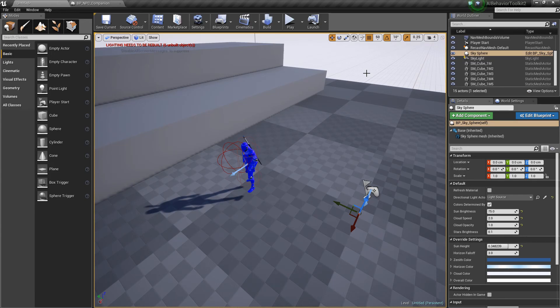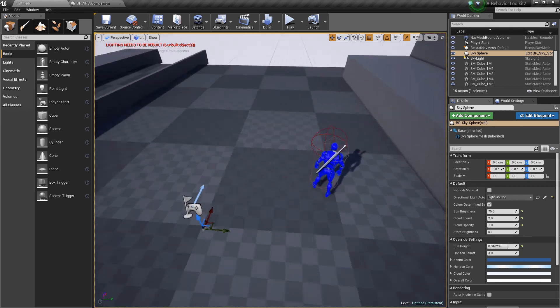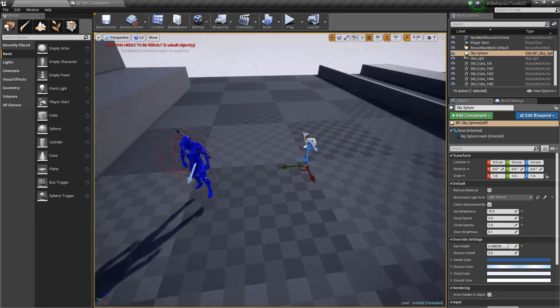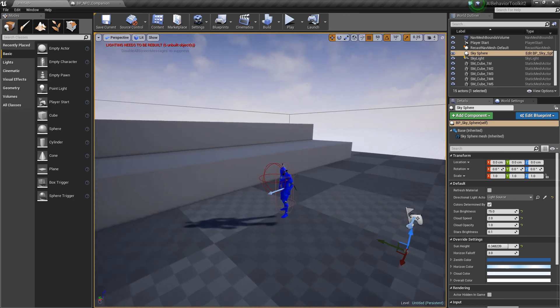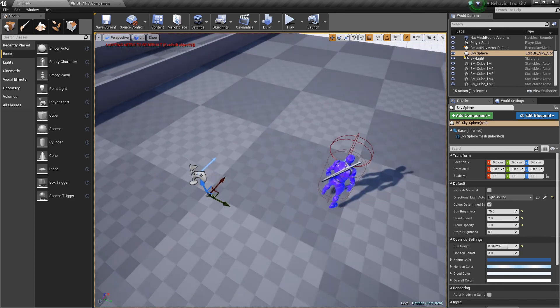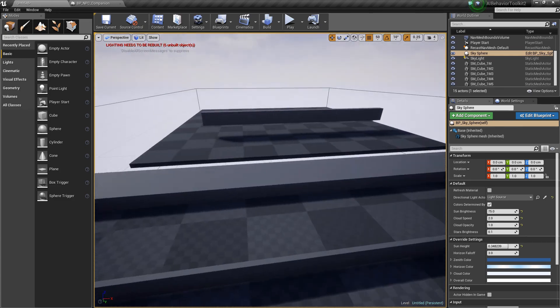Hey guys, Justin here. Welcome to another video on the AI Behavior Toolkit. The toolkit has just been updated to version 1.4.1. This version has a lot of new features, but the major feature for this update is the new parkour system. Your AI can now move through different types of obstacles throughout the map, and I'll show you how to use it and demonstrate how the AI moves throughout this obstacle I just built right here.